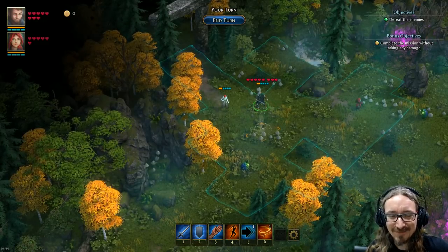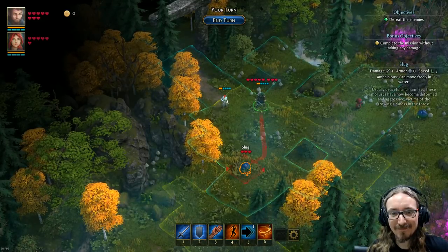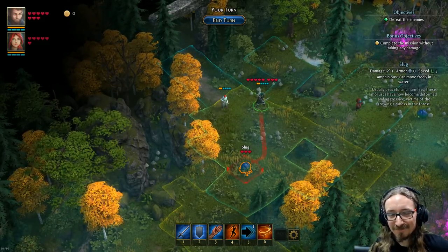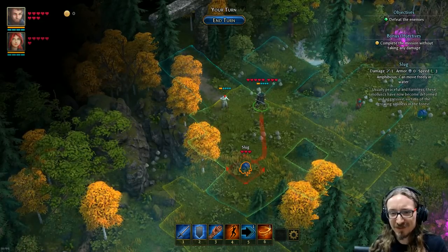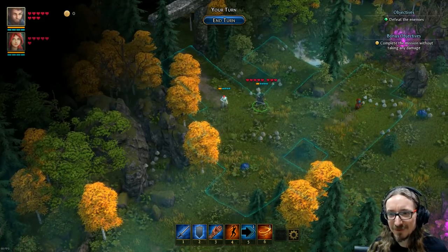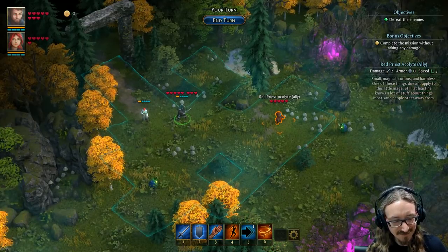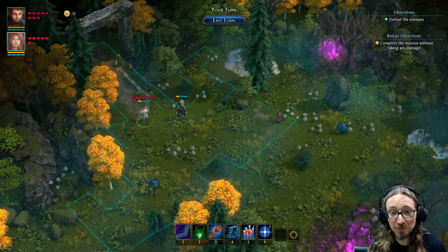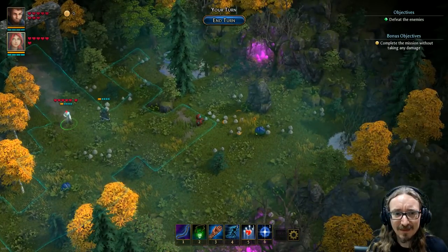If I hover over enemies in this sort of urine-colored zone, that shows their range of movement. I get my turn first and then they get their turns. I can also hit Tab or just click on characters to control them in whatever order I want — there's no initiative roll. And there's no random encounters; everything is kind of a set piece.